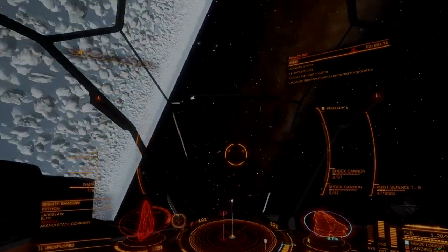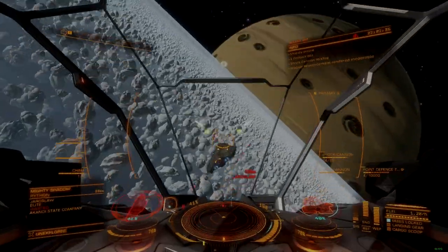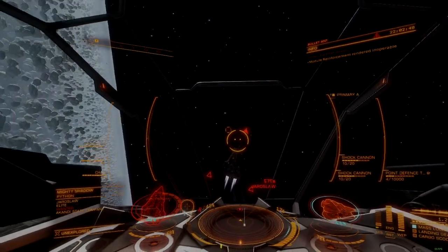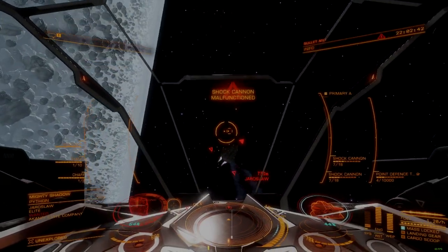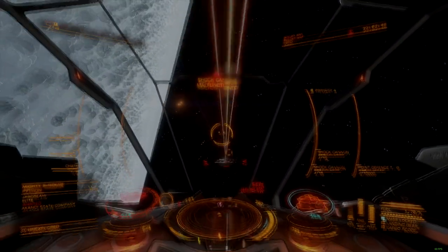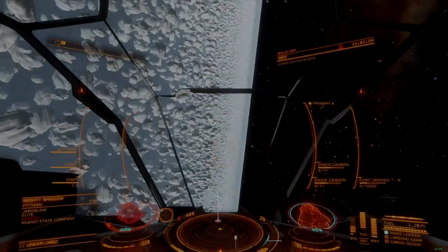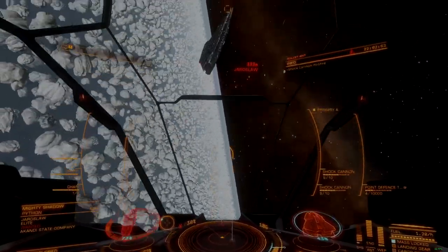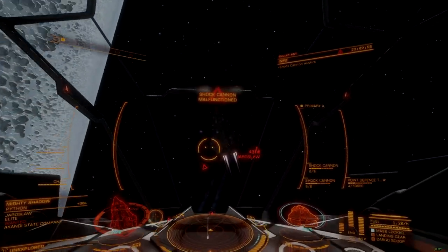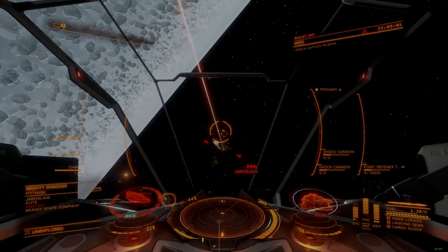All things considered, the shock cannon remains one of the more interesting concepts in the game. Its firing mechanics are surprisingly satisfying, and its damage is rewarding for the size and cost, but it remains strongly disadvantaged against other conventional weapons with engineering. With overall pathetic combat endurance, limited range, weak penetration, and no ability to be engineered, the shock cannon is a weapon best avoided in most situations.